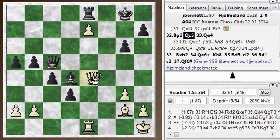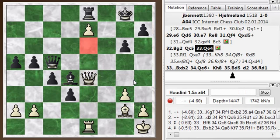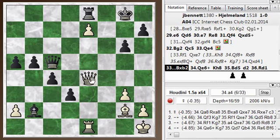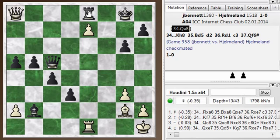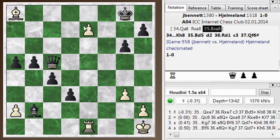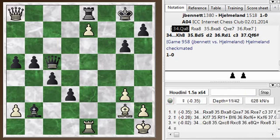I played queen to e4, and I also noticed this check on e6 might be dangerous, forcing his king to an awkward position. He plays bishop takes b2. Queen a8 is what I should try — an idea that distracts his rook. If rook takes, bishop takes, there's no way to stop this pawn from queening. Queen takes, rook takes — it's three pawns against a rook. So this advanced pawn is quite a source of counterplay.